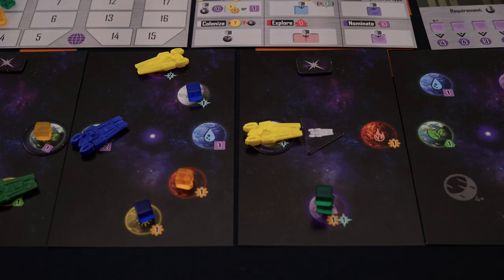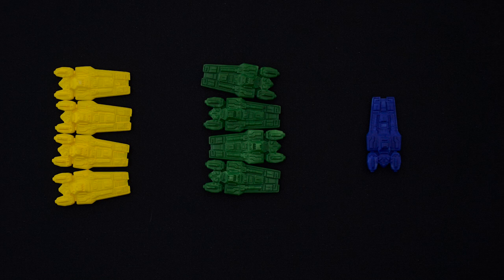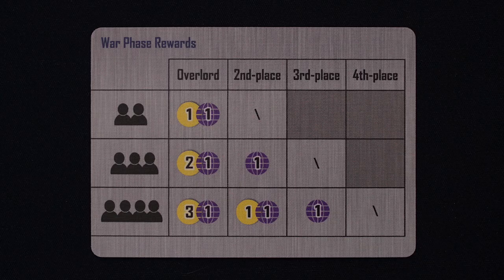Starting with the second round, you'll have to make war. During the war phase, you're going to count how many cruisers each player has in their hand — cruisers added to planets won't be counted here. It looks like yellow and green have four ships, whereas blue only has one. Since there's a tie, the tiebreaker is whoever has the most strength. Let's say yellow has two strength and green doesn't have any, so yellow is the winner — or I should say, the overlord.